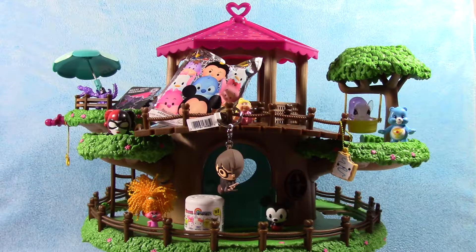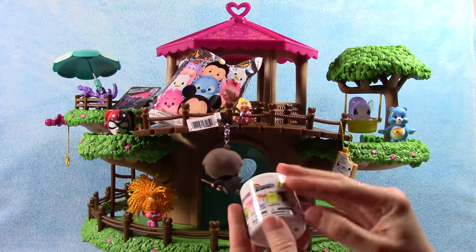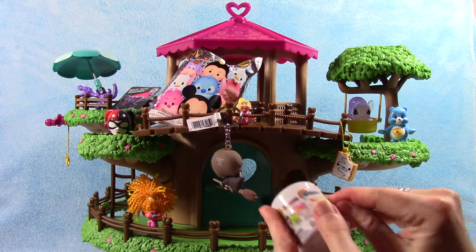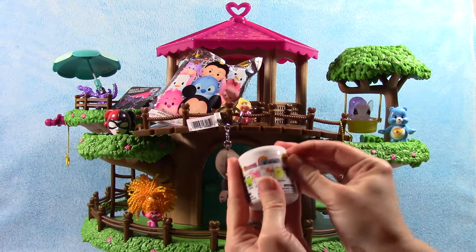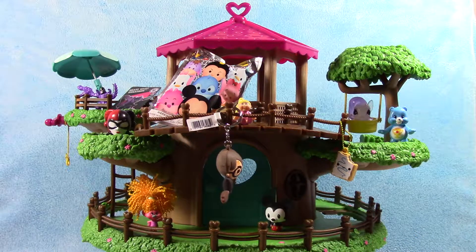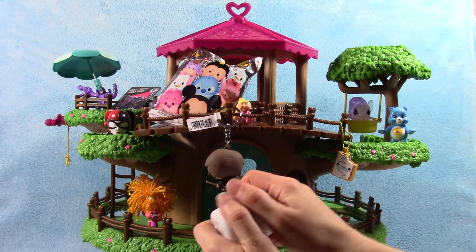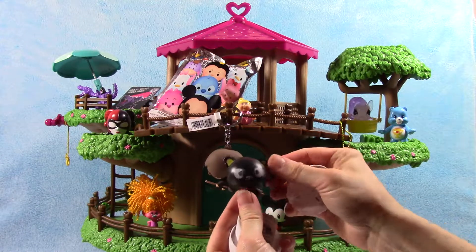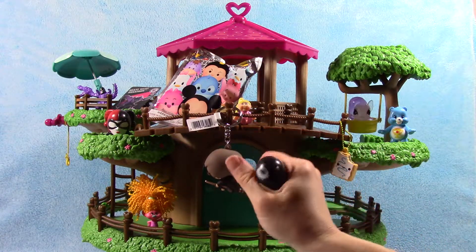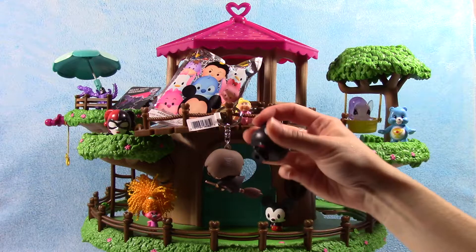I'm going to do Hello Kitty — Hello Kitty Fashions, Series 1. Sometimes these are super easy to open, sometimes they are just not. I'm going to get a little help with that one — that's why we have tools. We have the cat. Which one is that? Choco Cat! Choco Cat — squish. Those are super fun and super cute.